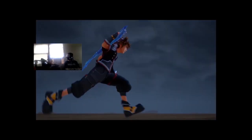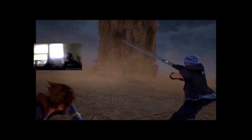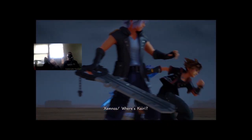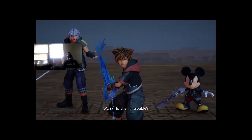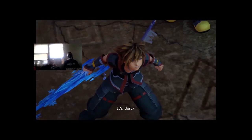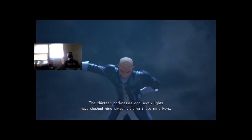Go Young Xehanort, then Ansem next, then Xemnas last. Fight the final bosses! Sorry - I'm mixing up games. We have all seven of the guardians right? Got all seven. Now we're a full party. Wait - these are the last actually. These are the last three - Xehanort's gang. Xemnas took Kairi. 'It's Sora.' My name is Sora! 'The thirteen darknesses and seven lights have clashed nine times, yielding these nine keys. We are four short but those four keys will be produced here and now in our fight.'